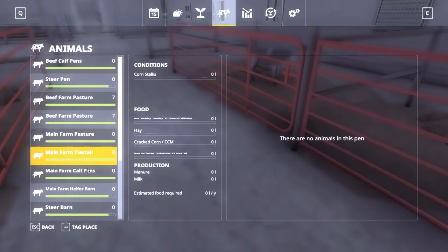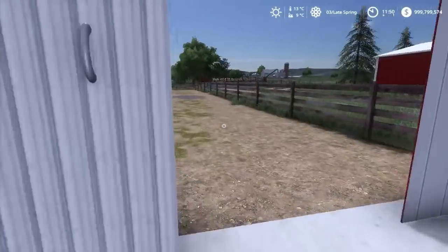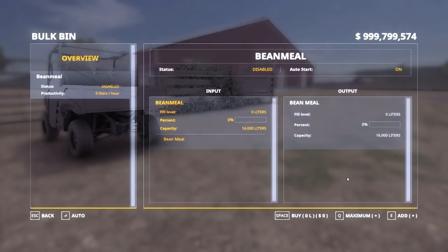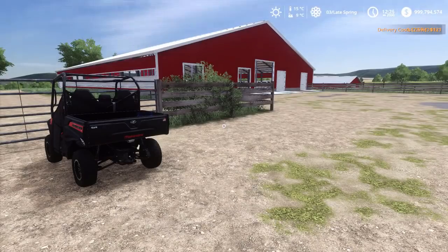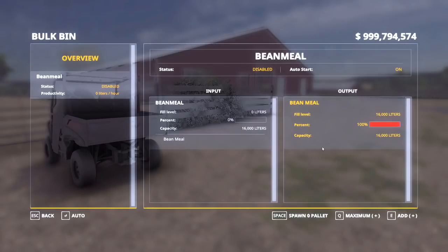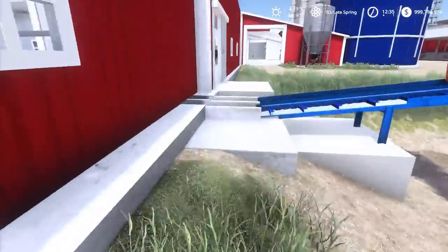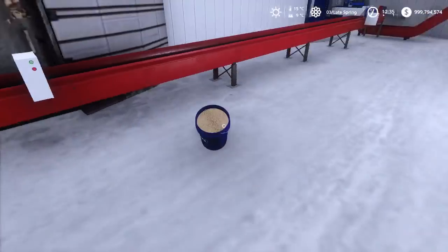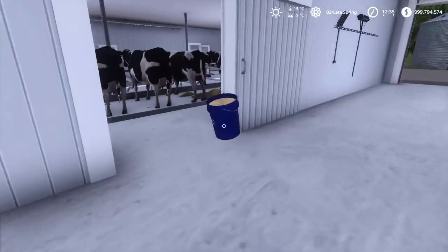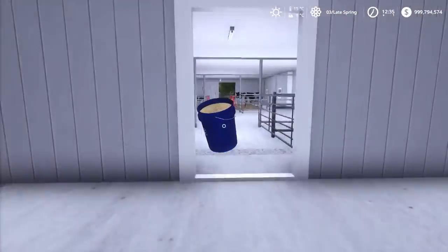The milk replacer fills your requirement for silage, cracked corn, and CCM. You also need soybean meal to reach 100% nutrition. Just follow the same concept of spawning pallets — the calf food requirements are extremely low, so this actually isn't that inefficient. You just take the bucket and feed them. That's a full requirement for one calf — you don't want to keep calves in here much longer than a couple of season transitions.